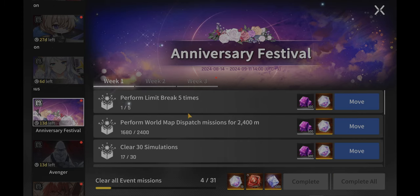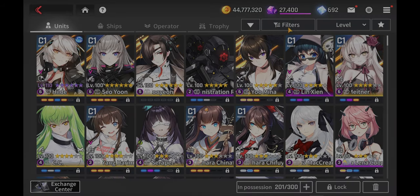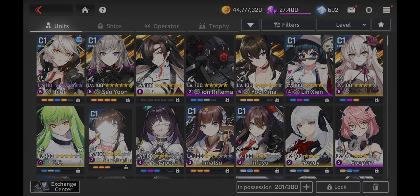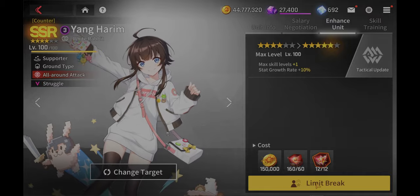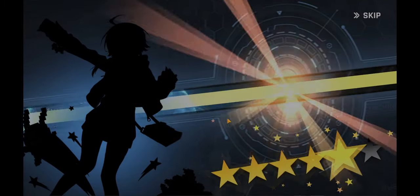I think I leveled up a unit or something to get this done. We needed to perform a limit break. So if you've watched the previous videos or you've already leveled up your units, you're familiar with how limit breaking works. Basically, you just go to a unit and limit break it right here — like so, boom.